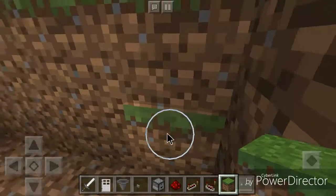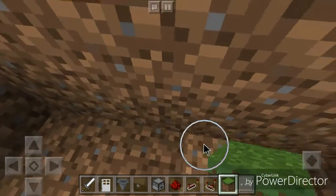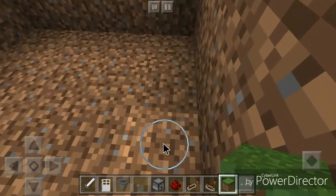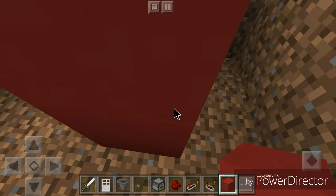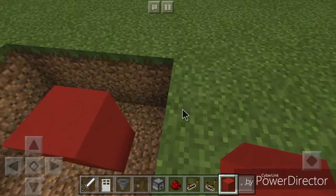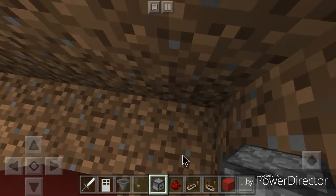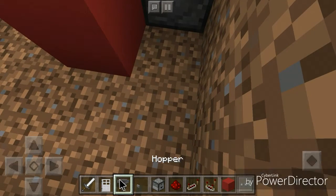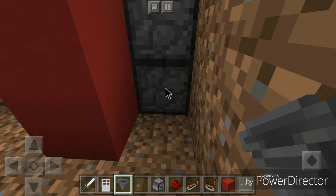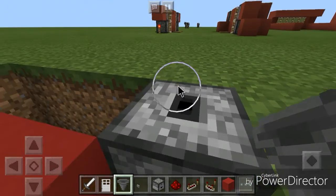This is how we're going to go — whichever way we make the door face, I need to go from this side: block one, two, and the diagonal one. This is where we're going to put two blocks of our choice. Then we place our two droppers, shift to make this hopper go into the dropper, then dig a hole here and place this hopper.